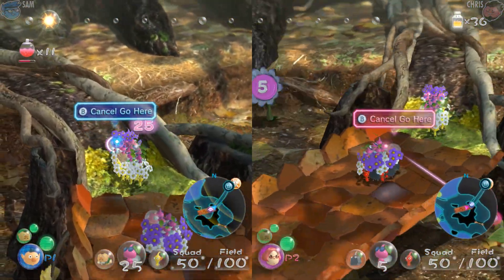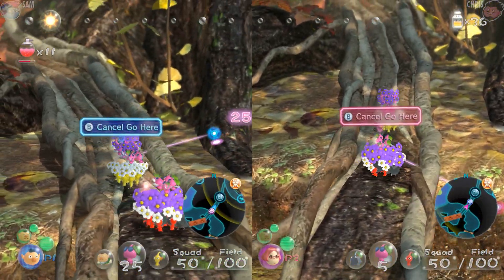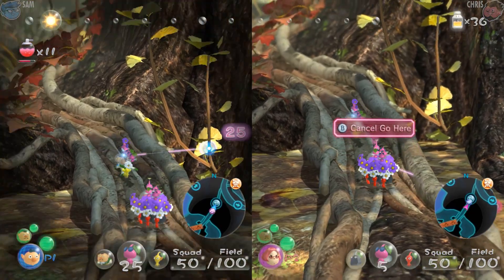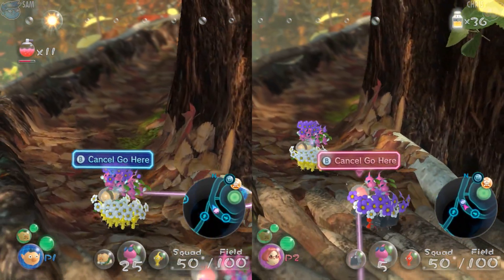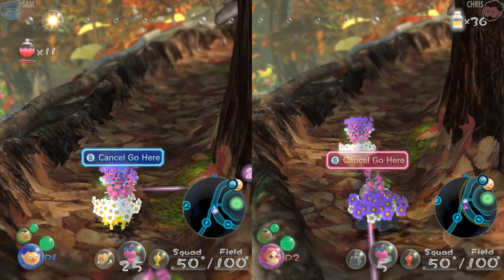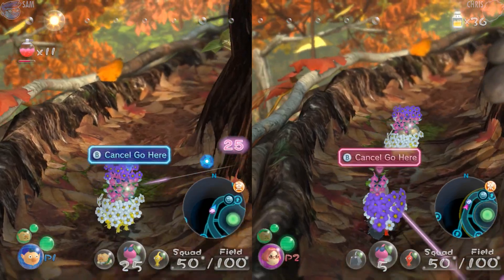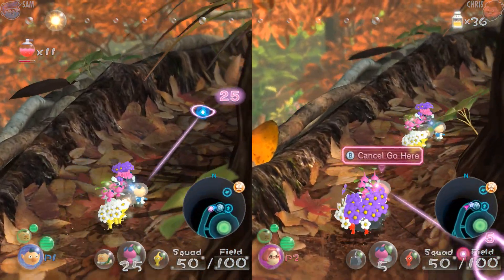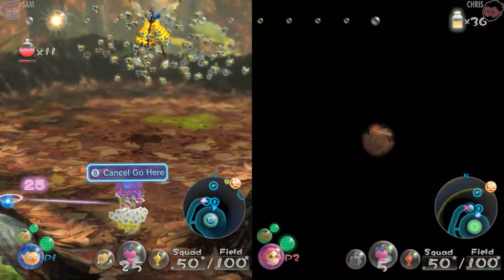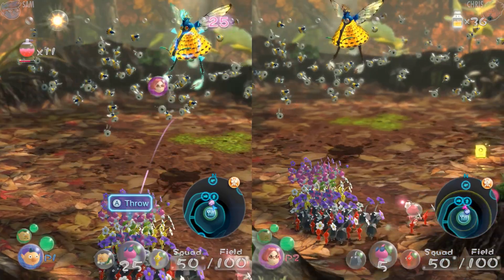He starts on the ground and then he'll fly up in the air, and the only thing that can reach him is yellows. The pinks almost do no damage so you have to use the yellow boys on him. I've got my pinks at the ready for the start to help out. We'll throw some rocks and yellows at him and wait to pop the hot sauce once he gets on the ground.